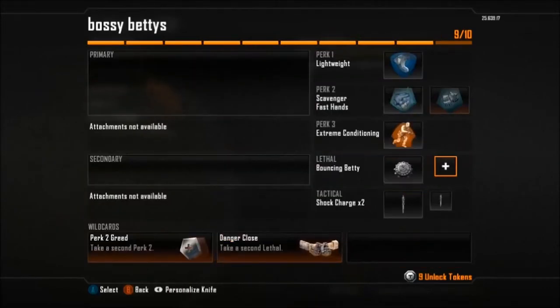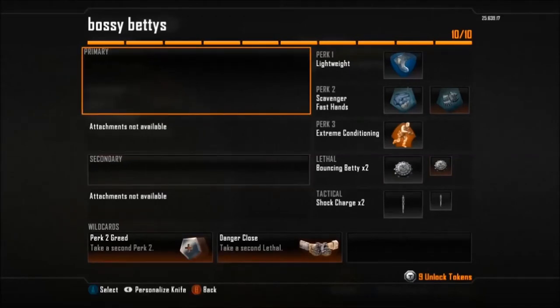Primary and Secondary — we already filled it out, 10 out of 10, because you don't need that.